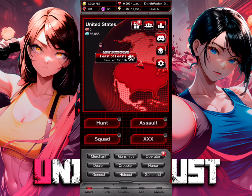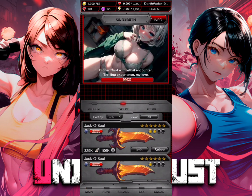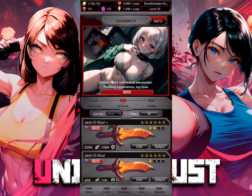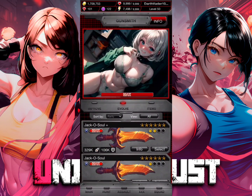So let's back out of here and go to Gunsmith. We're already at the Evolve menu, and as you can see my two Jackal Souls are right here, sorted by rarity. These are clearly my two rarity weapons.